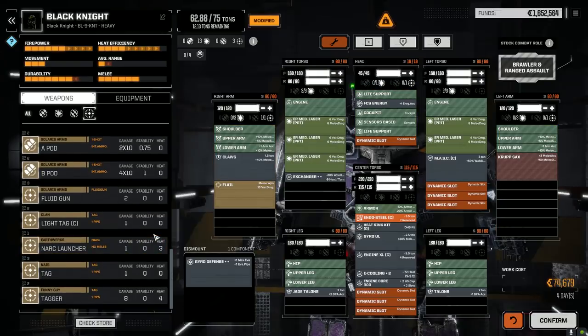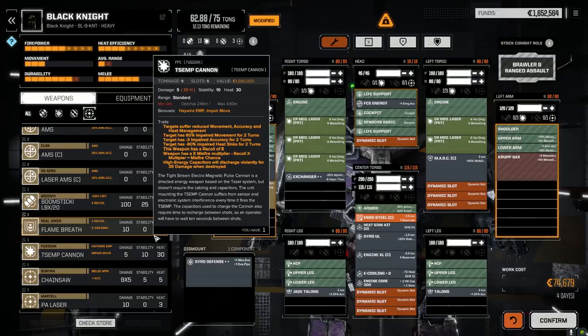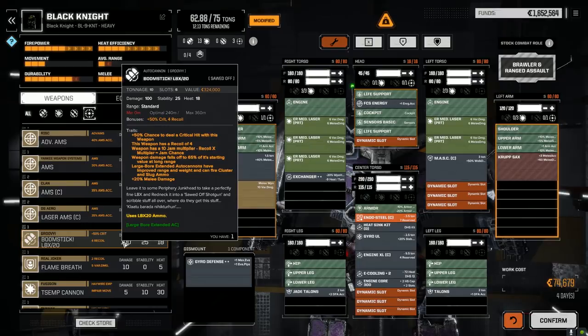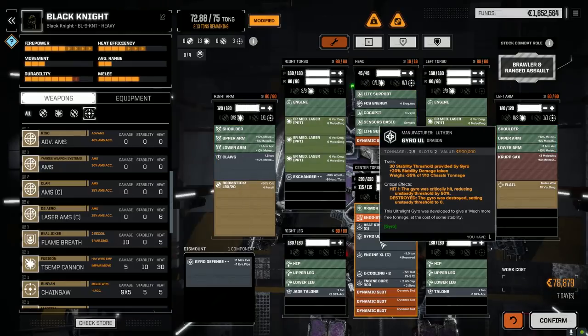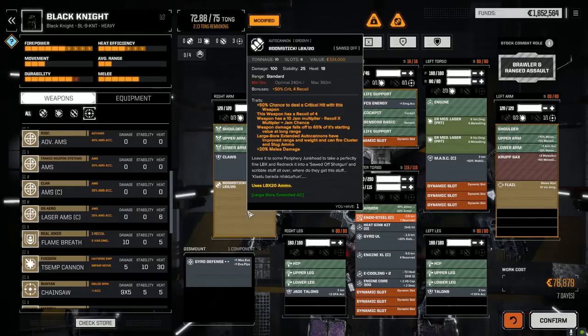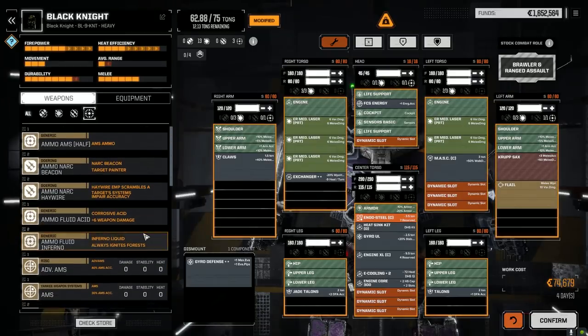Chainsaw we could use. Flame breath would be nice, but it's got to be in the head, I think. We could put a boom stick on it — it uses LBX 20 ammo. What do we got weight-wise here? This is insane — just put slug ammo in this thing. We wouldn't have weight for the armor though at that point, sadly. That would be insanity.